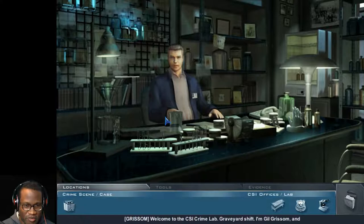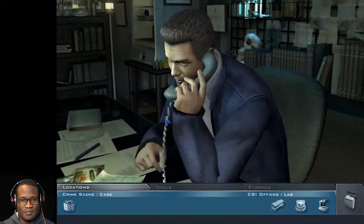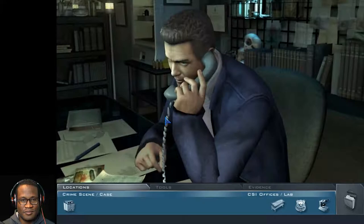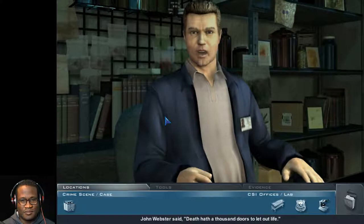I know his name's Grissom. Welcome to the CSI Crime Lab Graveyard Shift. I'm Gil Grissom, and you must be the new intern. I know it's your first night, but we're short-handed. Grissom — yeah, Jim. We're just leaving. We've got a homicide. I know you've got good problem-solving skills or you wouldn't be here. You'll have to jump right in on this crime scene with me. John Webster said, 'Death hath a thousand doors to let out life.' Let's find out which one our victim took.